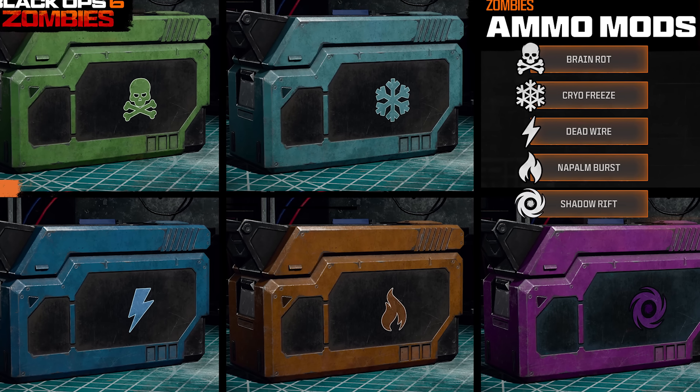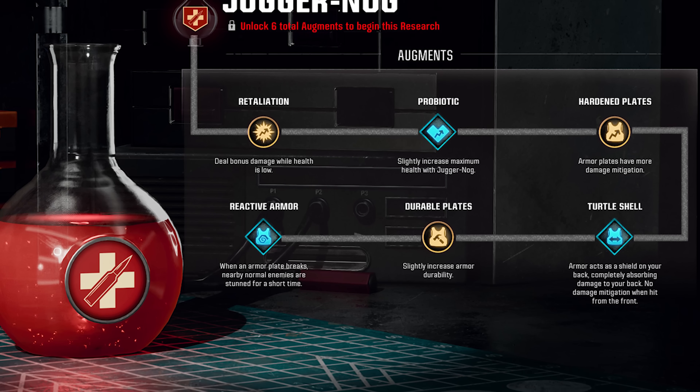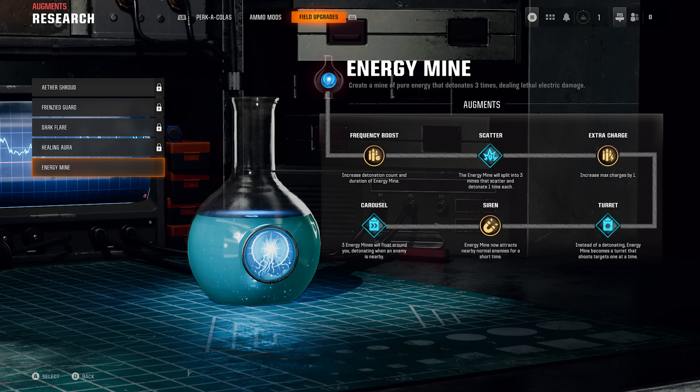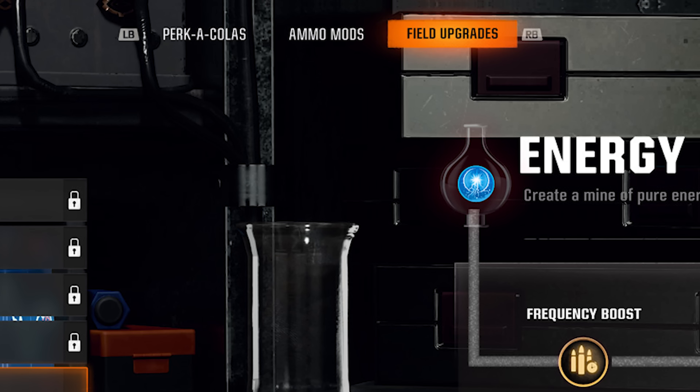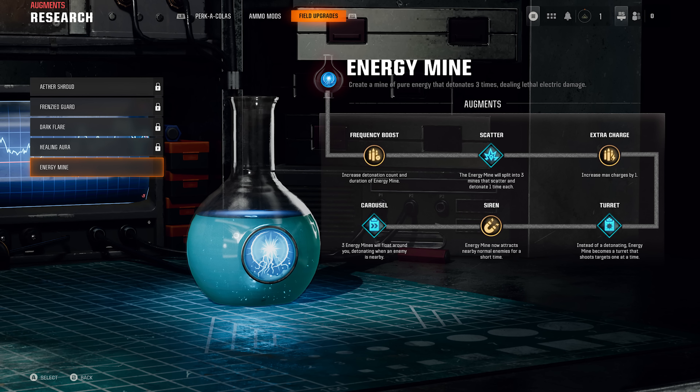Every single perk, ammo mod, and field upgrade has 6 augments in total. In order to unlock all 6 augments for each item, you need to go through something called Augment Research. This is a menu system that you unlock once you reach level 11. Inside this menu, you'll see every single field upgrade, ammo mod, and perk-a-cola option, with every item having 6 augments for you to unlock.